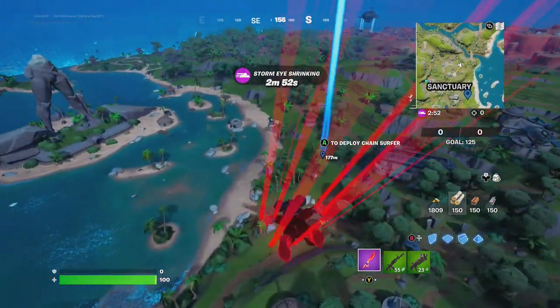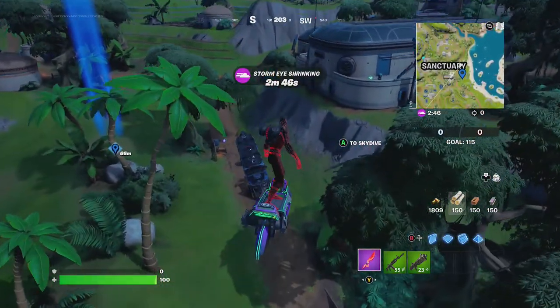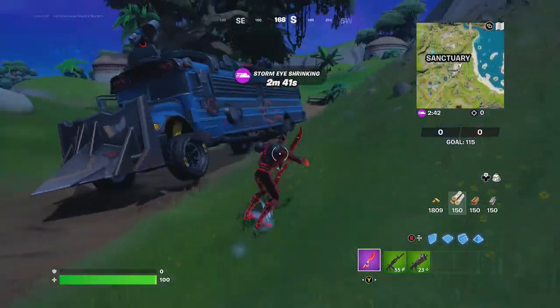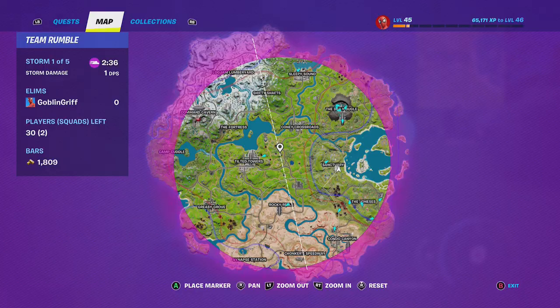Alright, we know of two battle buses that load. One is located at the same place where Goblin Griffith is going, and the other is at Sinash Station. So if you don't want to waste your time looking for a cowcatcher, go ahead and pick up this battle bus here at the Sanctuary, then head over toward Kunikop Crossroads.